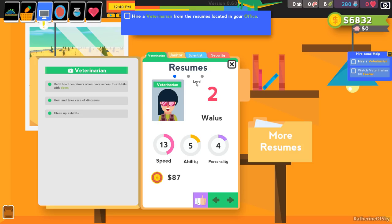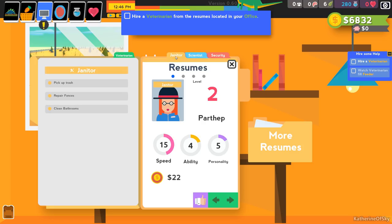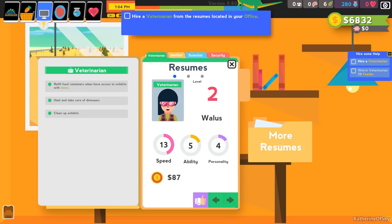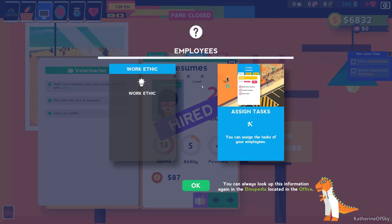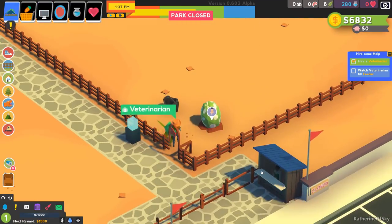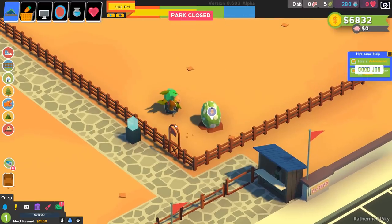For vets, I think having a good personality is fairly important, whereas janitors don't need good personality as much. Scientists, I think they do. Let's find a vet with a decent mix. Employees do level up once you get them a building. We hired our veterinarian and we're going to watch them fill the feeder — there the vet goes, shoving food into the feeder.